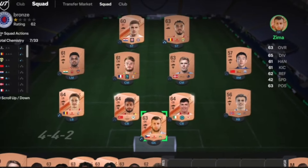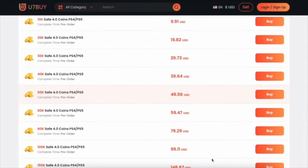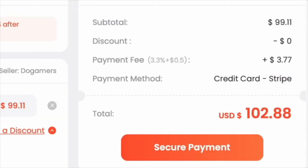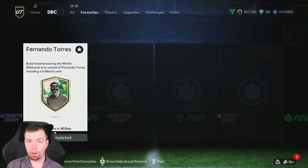If you're bored of having a weak team, check the description below to get yourself some cheap reliable coins and don't forget to use King for a cheeky six percent off. Let's get into the video — yo guys, what's going on, King Flip here, welcome to another Icon SBC video.